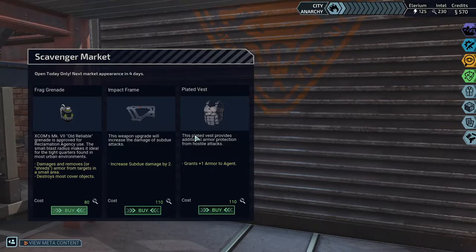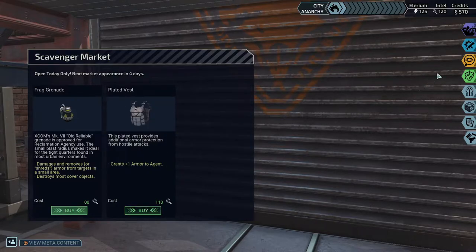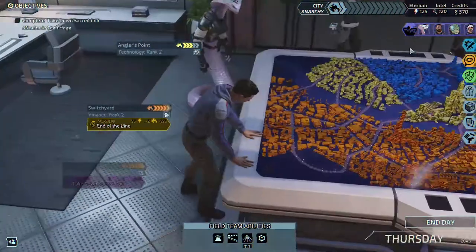Versus the region weave, which gives you two health back at the start of your turn. I don't know which one is going to be more powerful — this one prevents you from taking as much damage but once it's gone it's gone, while region weave helps you heal from whatever damage you take. I think I'll stick with region weave. The impact frame would be useful if I used subdue more, which I don't — I usually just shoot until they die.